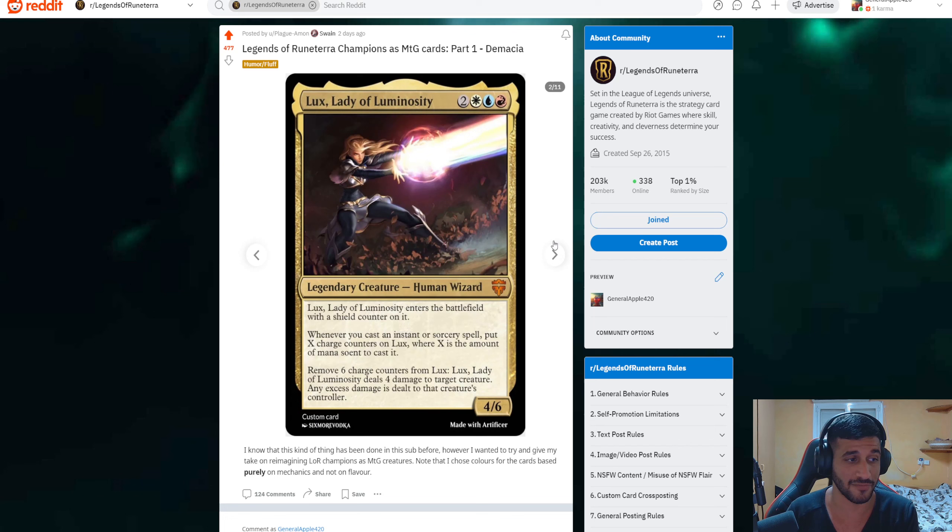Let's go to the second card — these are cards I haven't seen. Lux is Jeskai — perfect! I knew Lux was going to be Jeskai. If you don't know, Jeskai is the three-color combination of red, blue, and white. Jeskai is basically all about spell-slinging — and when I say spell, I mean spell in Legends of Runeterra terms, not units. Jeskai is really, really cool for that.